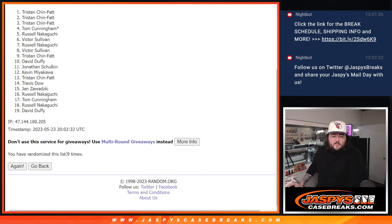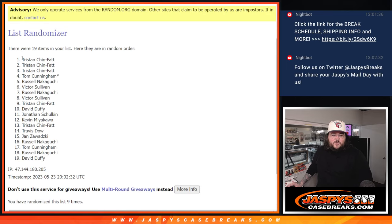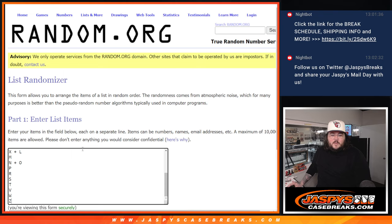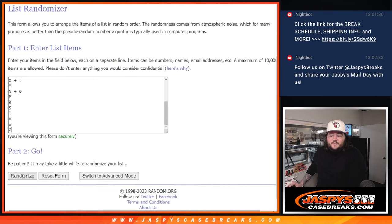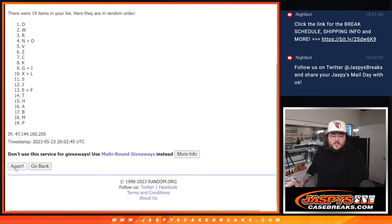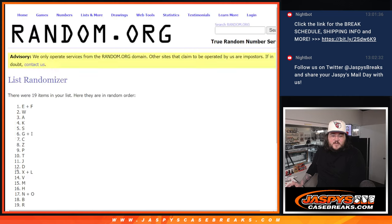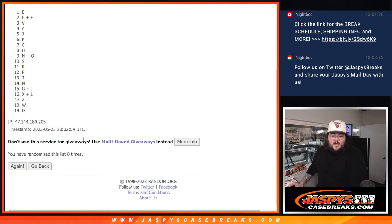Ninth and final time for spots — Tristan down to David. And 9 times for all letters. Good luck again. Ninth and final time. Now, C down to T.